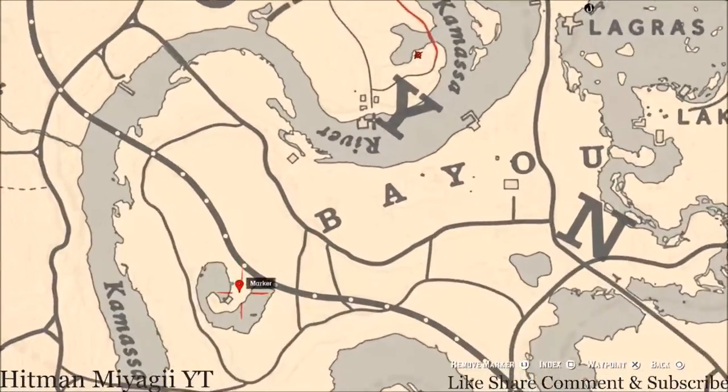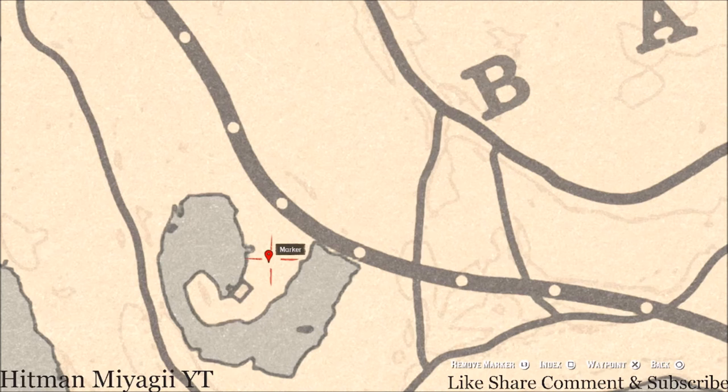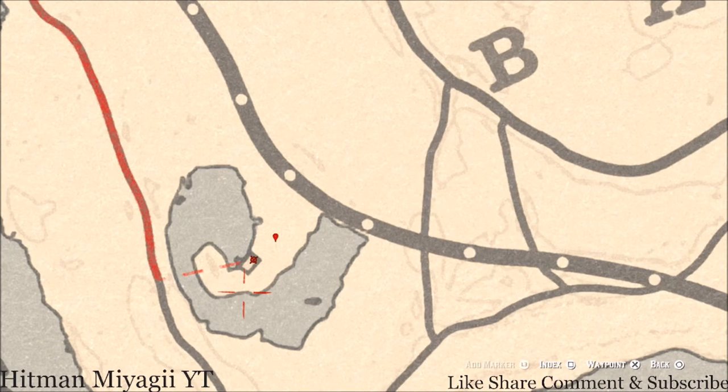Down here at this marker there are two things. Directly at this marker you'll get a bird egg — a heron egg (H-E-R-O-N) in a tree; shoot it down with a varmint rifle or a bow using a small game arrow. And inside this house, as soon as you walk in, to the right there's a Scotch whiskey antique alcohol bottle on the table with a bunch of candles.